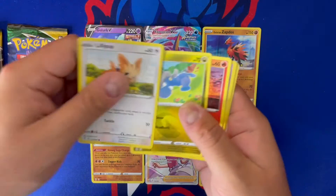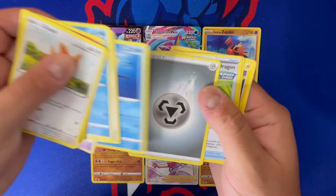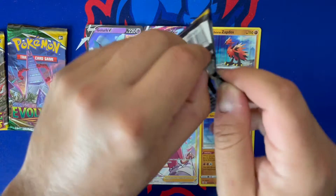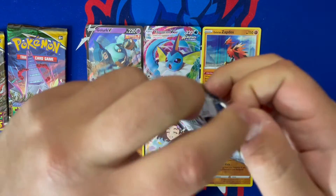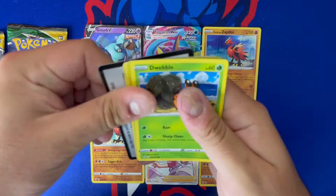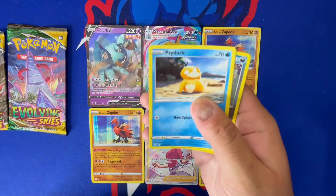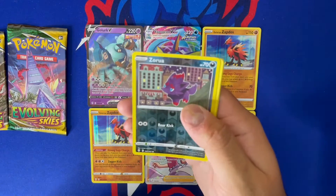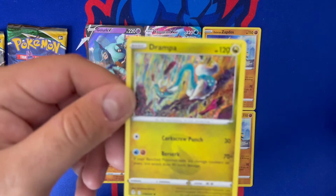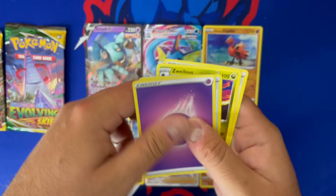Why can't we just hit Rayquazas and Dragonites like that? We got Woobat, Sharpedo — love me some Sharpedo — another Scroll of the Flying Dragon, and a Lanturn. Three packs to go — if you're still hanging out with me today it is greatly appreciated, hit that like button and subscribe if you're not already. We got Dwebble, Hippopotamus, Psyduck, Rufflet, Zarua, and a Drampa reverse hollow. Look at the coloring on this card — interesting art. Like that one.